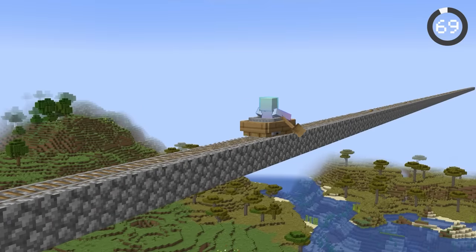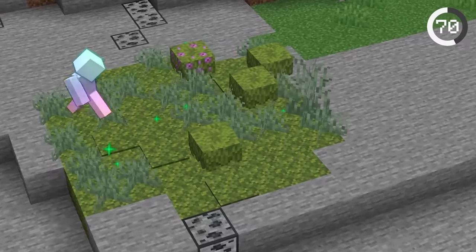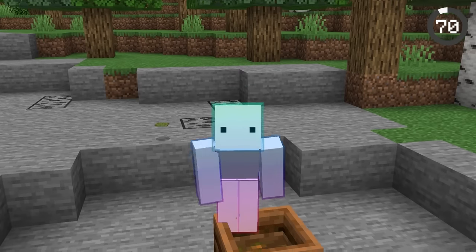There's an infinite bone meal hack. Just use bone meal on a moss block and it'll sprout a bunch of mosses. You can mine it all and put it back into a composter, which will give slightly higher returns. Or you can just use a skeleton farm.